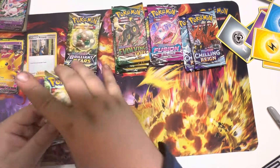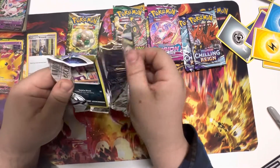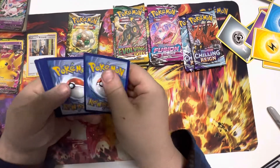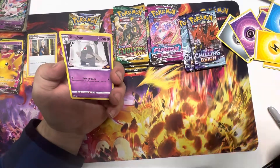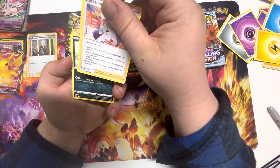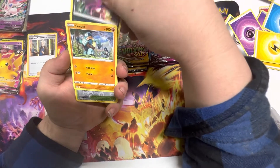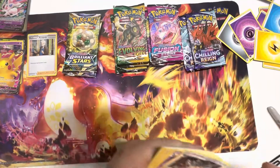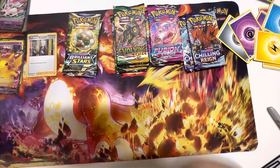Alright, Whimsicott pack, you're up! Can Whimsicott beat out Shaymin? It's not going to be a difficult battle but it is a battle nonetheless. We have a Purrloin, a Milcery, a Shinks, a Creeper, a Golem, a Collapsed Stadium — speaking of Golem, the alt art for that card is so cool — and a Klinklang non-holo in the rare. Come on Whimsicott, you can do this!